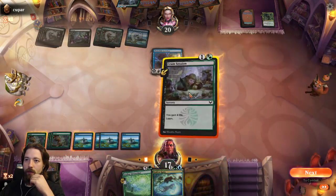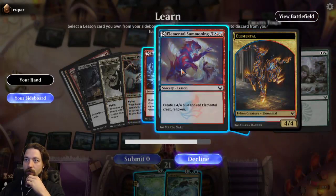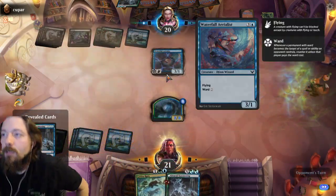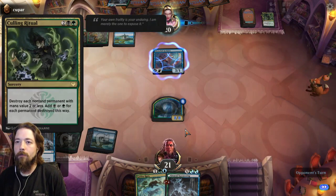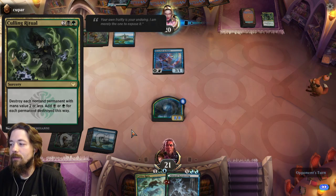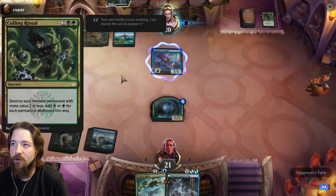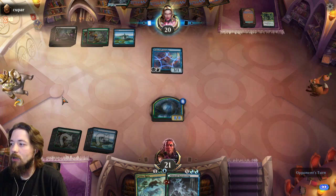It's Cram Session — get myself the Fractal Summoning. While we wait for that Fractal Summoning we'll create an 8/8. Coiling Oracle is a really good card. As you saw, the board wipe hit me but also took out my Team Pennants. Coiling Oracle is insane — it gives you mana in the process so it doesn't even anti-tempo you as it wipes the board.